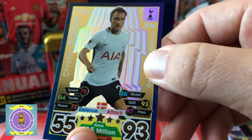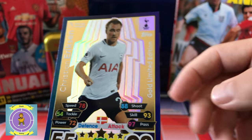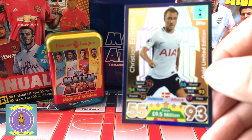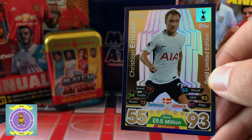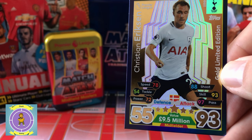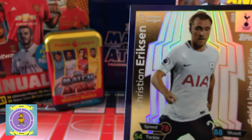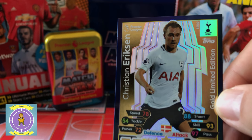We've kind of had a glimpse of which one we're going to get. This is the one — look at his speed: 78, he's not that quick. But it's all about his skills on this one — look at his skill: 93. And his passing is 97 — that's what he's all about. What's his value? 9.5 million. That's the limited edition gold — Christian Eriksson, limited edition number five gold.